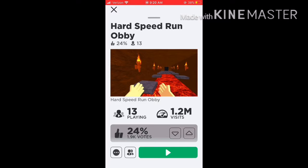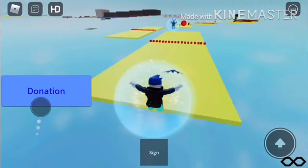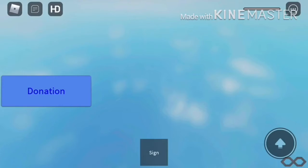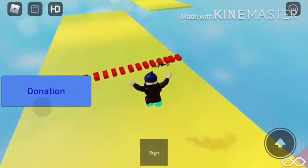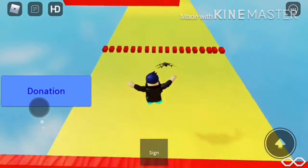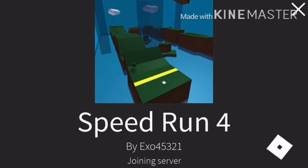We're gonna try Hard Speedrun Obby. Oh, this is literally just an obby. Let's see if it's at least a good one. You just jump over this red stuff — the controls aren't amazing, not as bad as the last game but not amazing. The brighter spots on the map are like fire and they kill you, so I'm just avoiding the red dots and red lines. Overall this game isn't amazing — it's an obby, and Speedrun isn't really an obby, although that one-jump logo looks pretty cool.